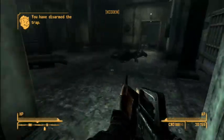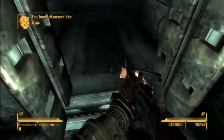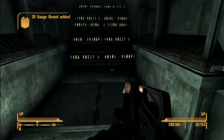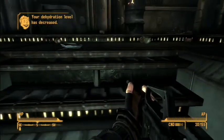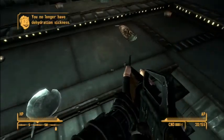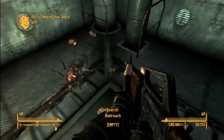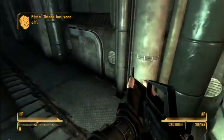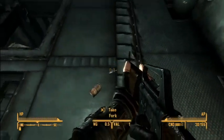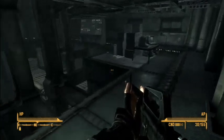We'll go up top now. Hopefully there's no grenade bouquets or anything around here. Rad roach meat. What else is up here? This is kind of where he was hiding out, right? So it's probably just as much rigged up here as it was downstairs.